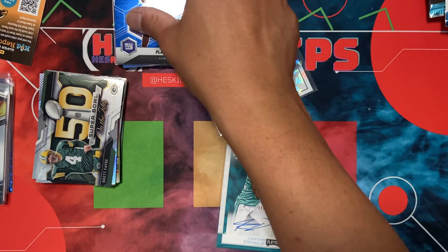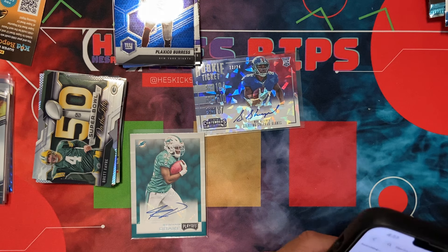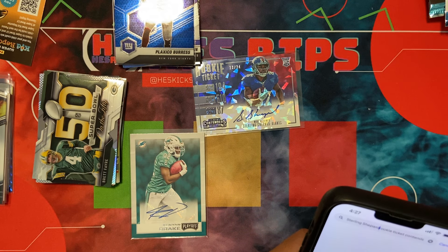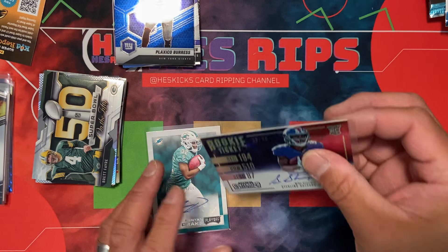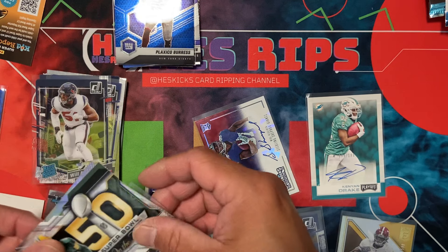I want to know about this guy so I'm going to take a second and look up Sterling Shepherd real quick — rookie ticket, Contenders. Not a good look, Sterling. All right, let's see... looks like this one is listed at fifty dollars, which means it's probably worth about twelve dollars. Anyway, pretty fun — got a couple autos, nice to see five autos total. Appreciate you all for stopping and watching, have a good one and we'll see you back for more content soon!